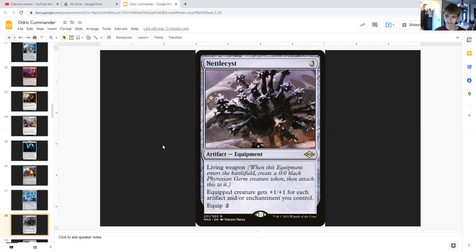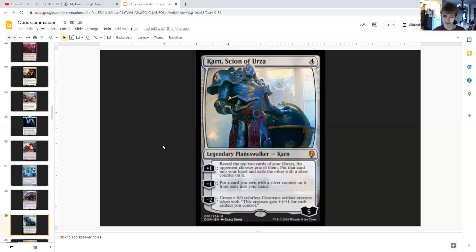Nettlecyst is three generic — an equipment artifact with living weapon, meaning when it enters the battlefield you create a 0/0 black Phyrexian germ creature token and attach this to it. The equipped creature gets +1/+1 for each artifact and/or enchantment you control and has an equip cost of two. So as you create more blood tokens, the creature equipped with Nettlecyst gets more and more powerful.